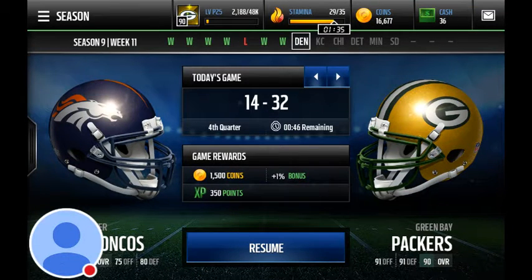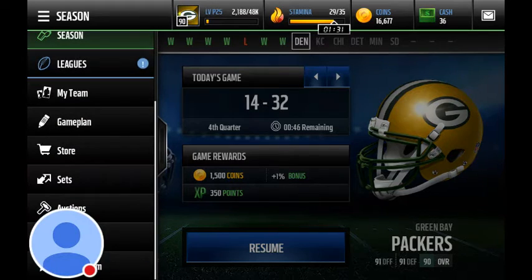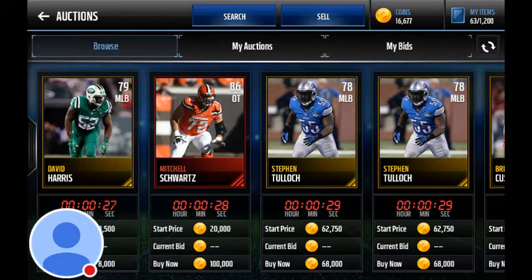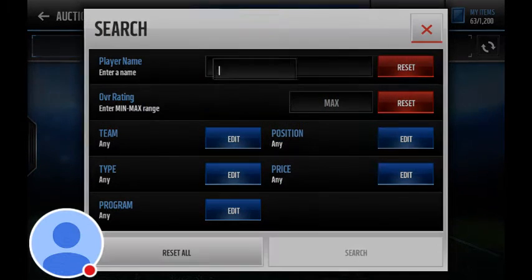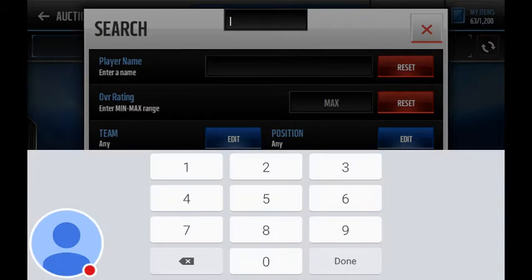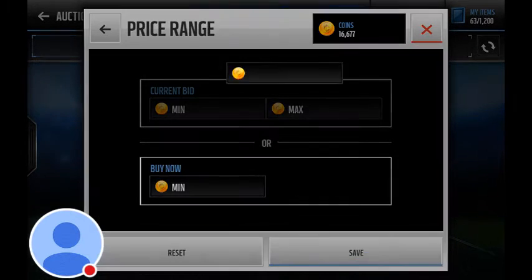Hey, what is up guys? Today I'm going to be showing you a pretty good coin-making method in my opinion. So what you're going to do is go to the auction block. We'll do 90, we'll do 35k.